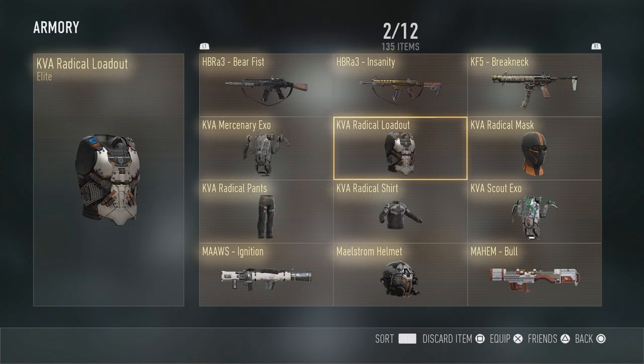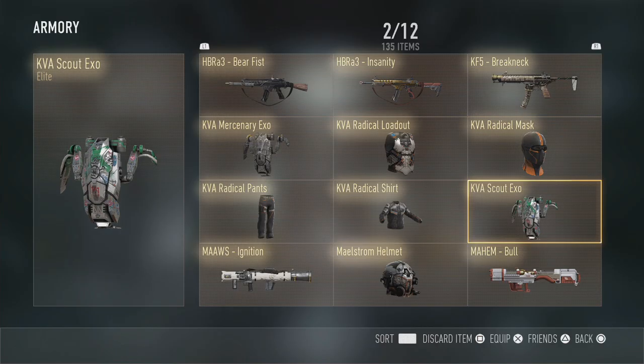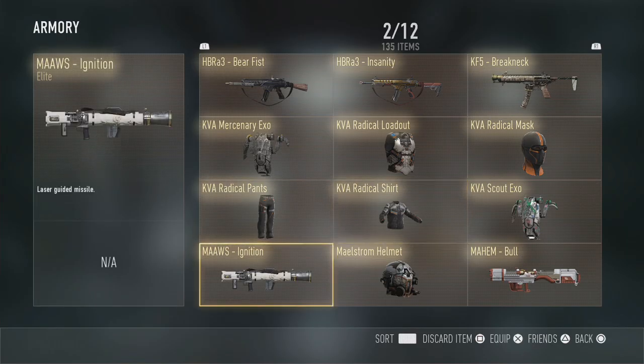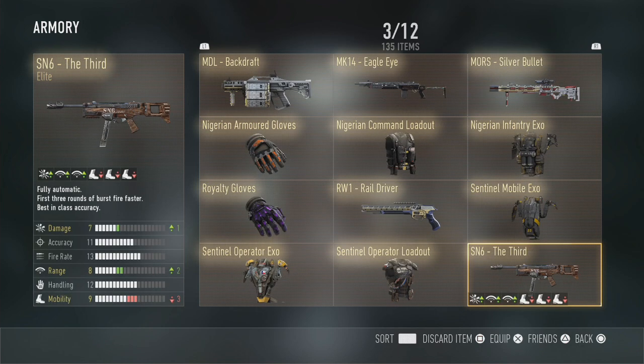The KVA Radical loadout is another cool one - the mask, pants, and shirt together look pretty cool. There's a Scout Elite Exo with a load of graffiti on it, a Mors Elite version, a laser-guided missile, a Maelstrom helmet, and a Mayhem Bull - that one looks quite a lot of fun. Looking forward to using that when I try to get the Royalty Launchers, although the challenges on Royalty Launchers are a bit of a joke right now.